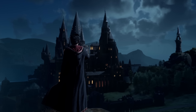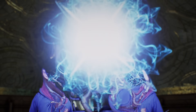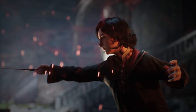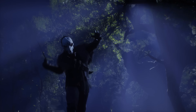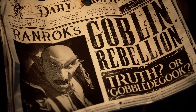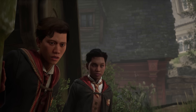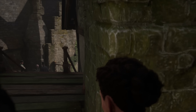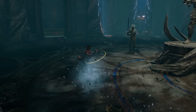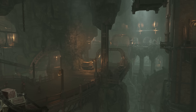The story of Hogwarts Legacy brings us to the 1800s. Our character is a 5th year student who holds the key to an ancient secret that threatens to tear the wizarding world apart. Despite our late arrival at the school, our abilities will soon be tested as things aren't as they seem. With the suspicions of a mounting goblin rebellion and an uneasy alliance with the dark wizards, the very safety of Hogwarts lies in the balance. It's up to us to protect it, perfect our magical powers, learn from the best professors, and occasionally befriend other students who we can bring on adventures with us and uncover the truth.